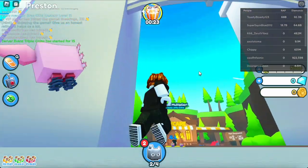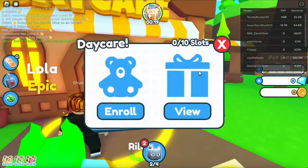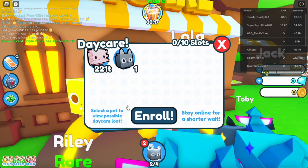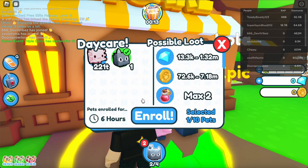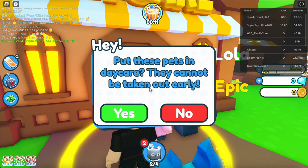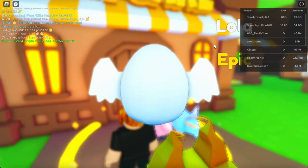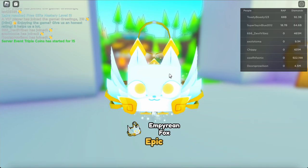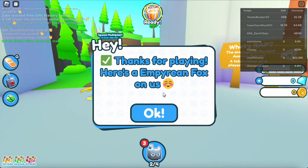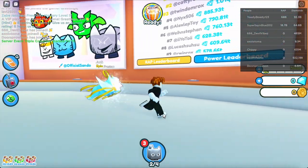This is a huge portion. All we gotta do is go to this daycare area — enroll Toby. They're in daycare and cannot be taken out early. Now we have Toby in daycare. Look at that — what an epic pet! An Empyrean Fox, just like that!